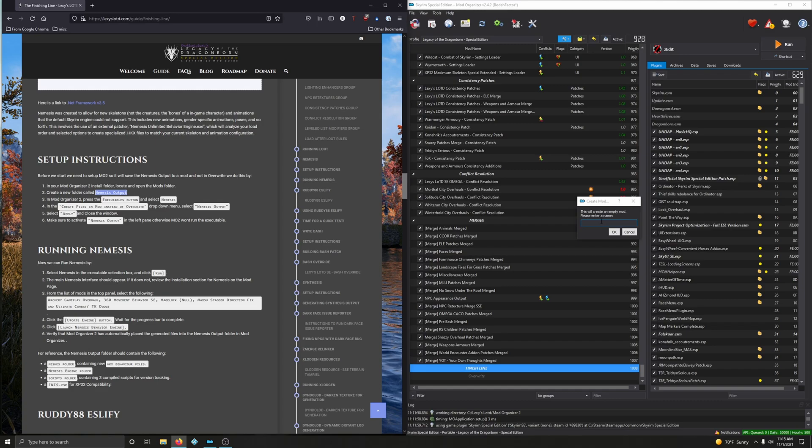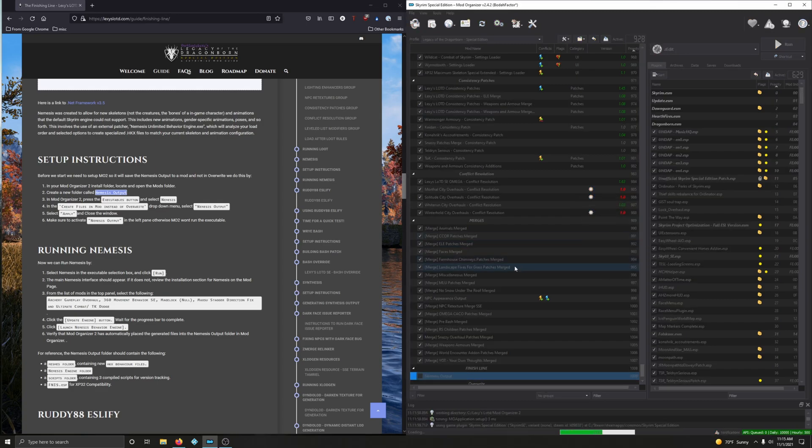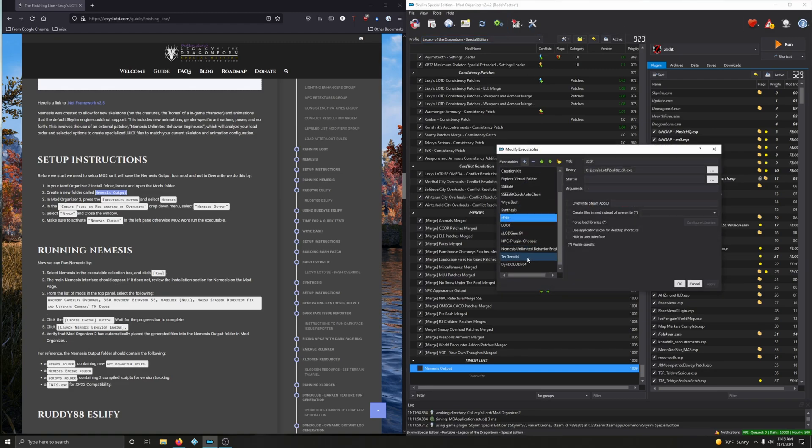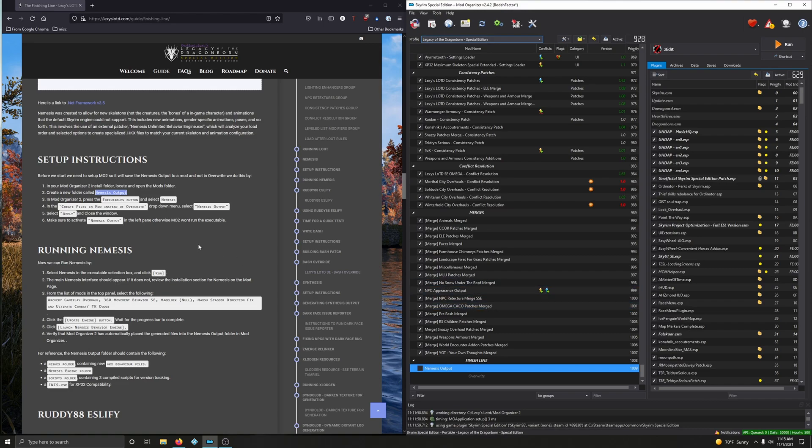Good — there it is. Now in MO2 press the executables button — those two little gears — and locate Nemesis: 'Nemesis Unlimited Behavioral Engine.' We're going to create files in a mod instead of an override. It's in alphabetical order so find it in the N's — there it is: 'Nemesis Output.' Click apply and OK.